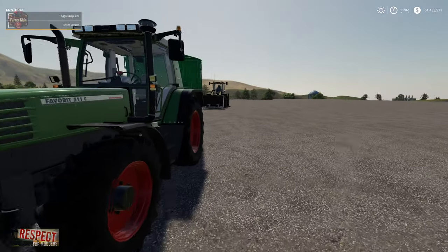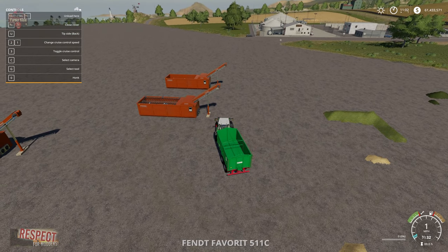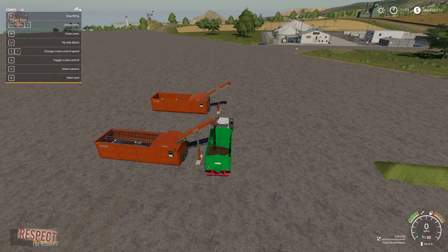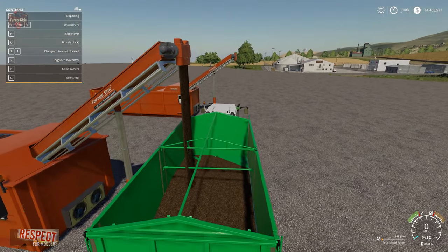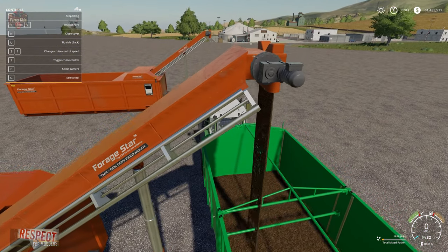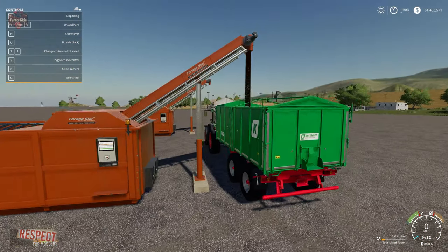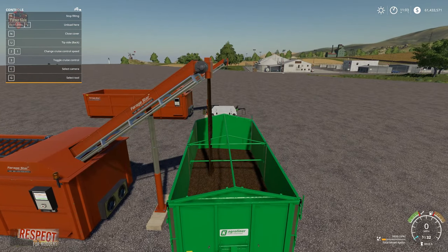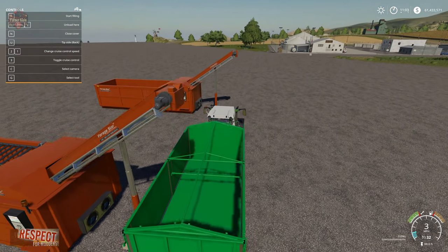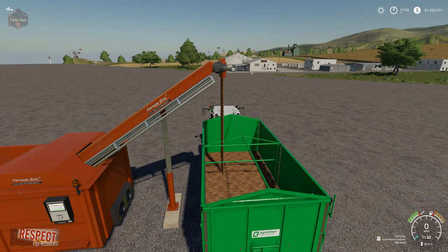As it's fairly obvious, we're going to get the product out by pulling up to the side on the conveyor belt. Nice animation of that spilling out — and there's our pig food.